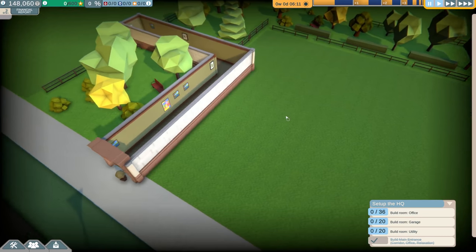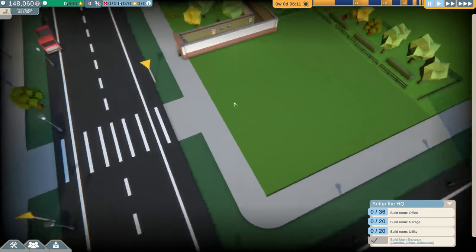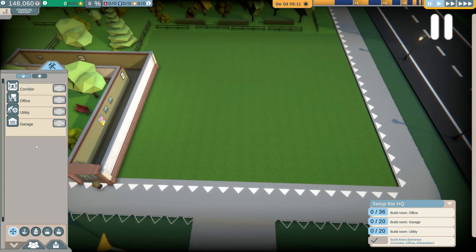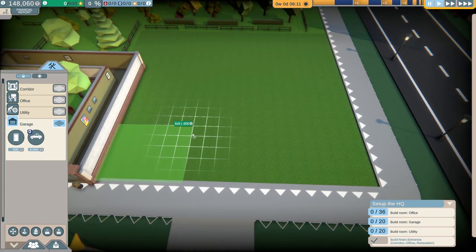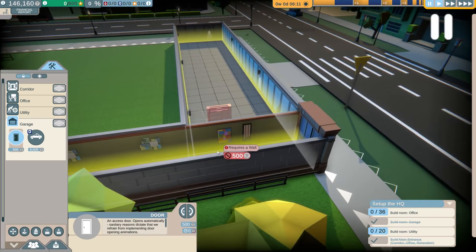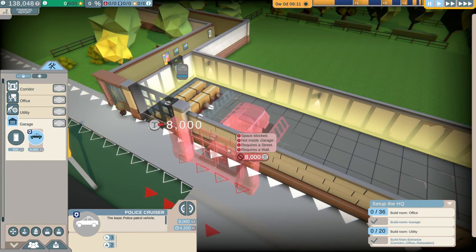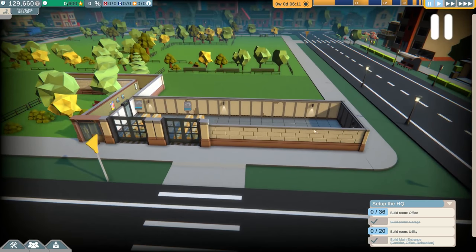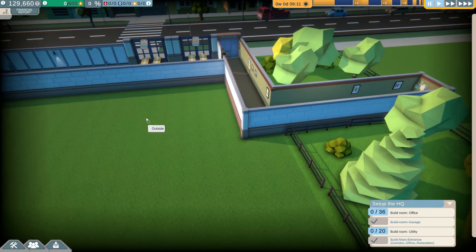We need to build an office, a garage, and a utility room. The utility room is obviously really important. The garage is going to probably fill up this whole outer ring, so let's do a decent size garage to begin with. We're starting off with the police, so the garage needs to be about like that. We'll go ahead and give a little entrance to the garage and work in two cop cars to begin with — we have plenty of room for more.